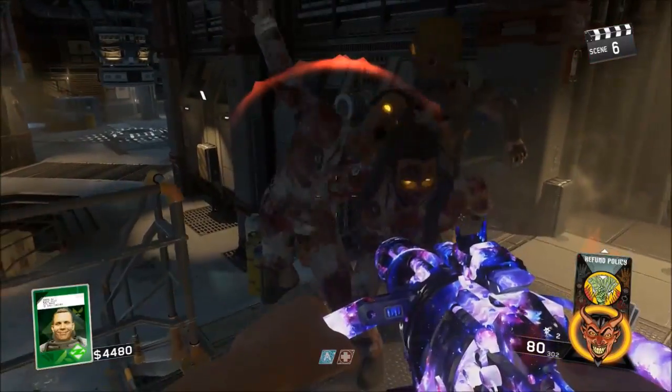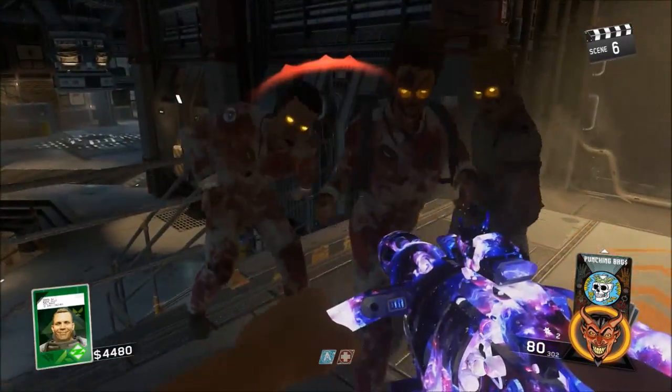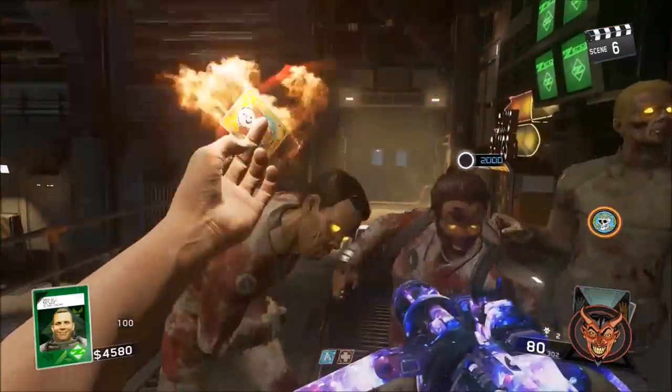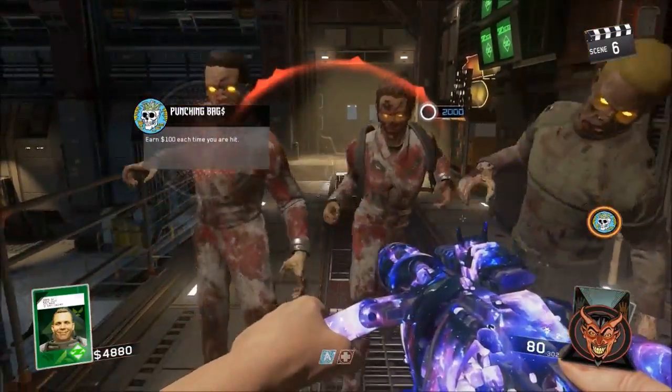What's up guys, my name is FickenStyles of the Tier, and in this video I'm going to be showing you guys a glitch in Infinite Warfare that works on all zombies maps on how to actually get super jug and super health.